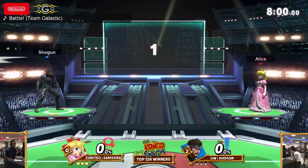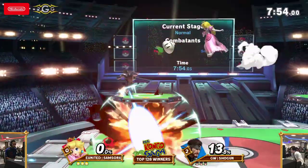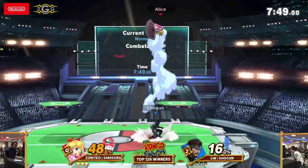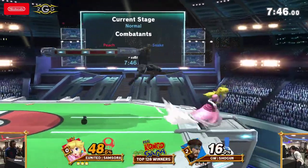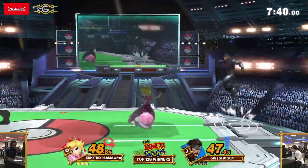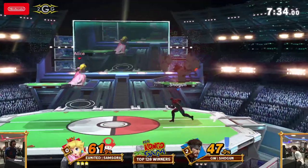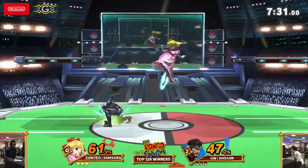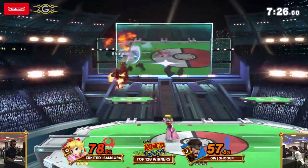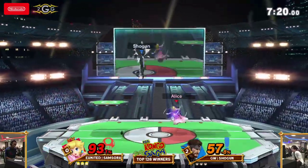I don't want to count Samsora out, but the way Shogun's playing is looking kind of grim. To 3-0 a top two player in the world is not an easy feat, but Shogun is making it look possible. Japan's metagame is in a whole different world entirely. Potential big Peach combo — okay, just going to get the standard. Shogun seems to be the only Snake I've seen who actually likes using Nikita in neutral, which is fascinating, since most of the time Nikita's used for edgeguarding. But it's working so far.